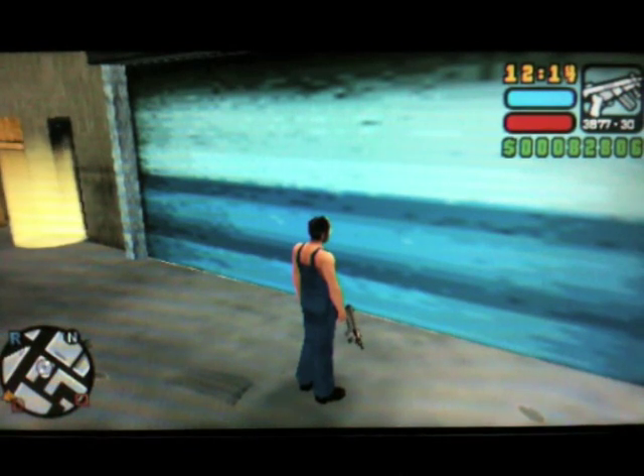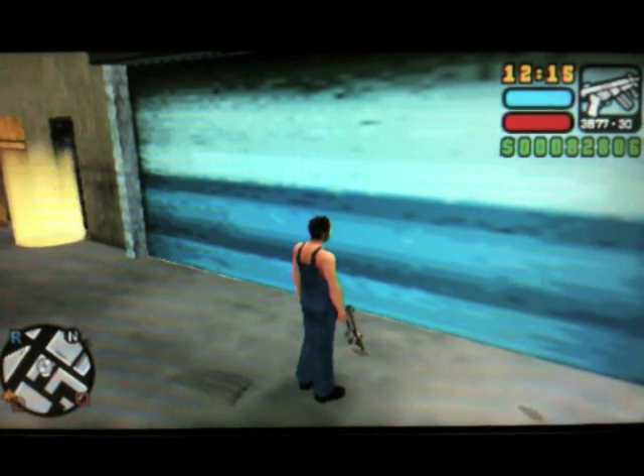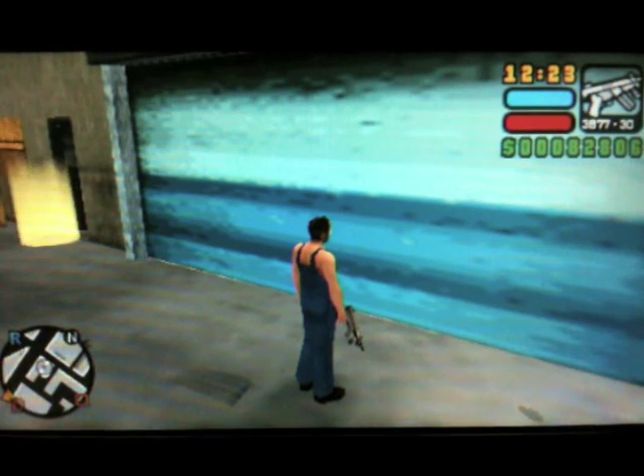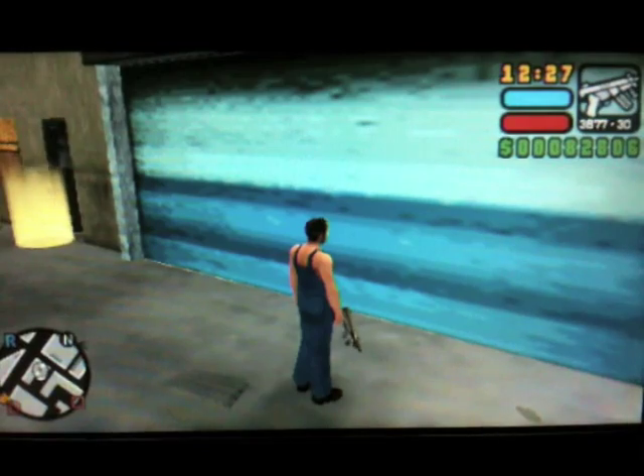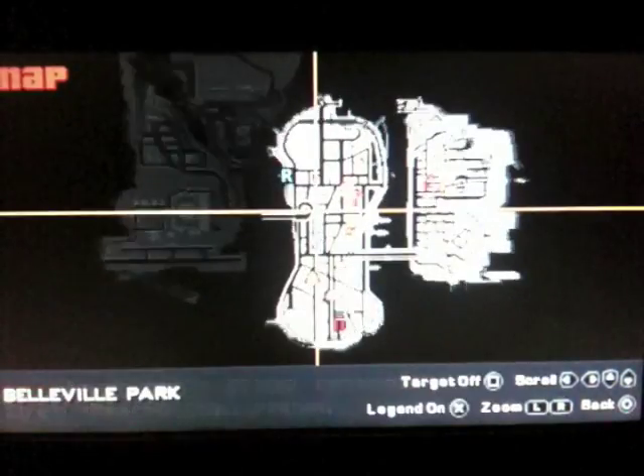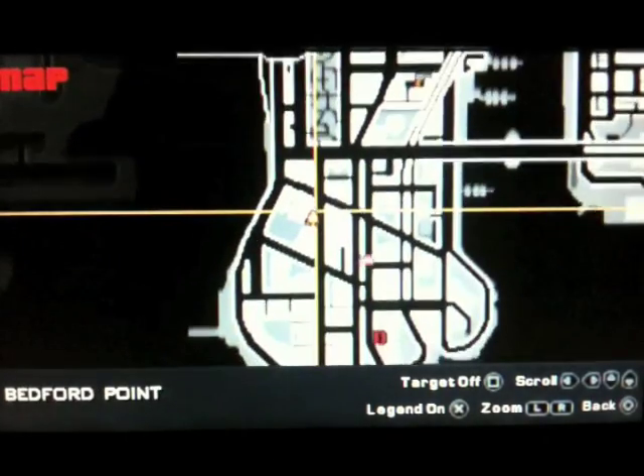Hi guys and welcome to a new video. This one's going to show you and explain how to get the heavy fire truck from the LC Confidential Mission. The LC Confidential Mission is the first mission from the church, as you can see on the map here on Staunton Island. The church missions are here.